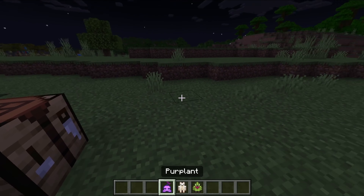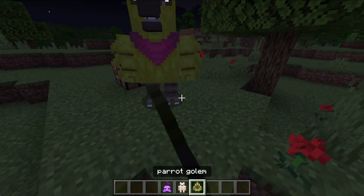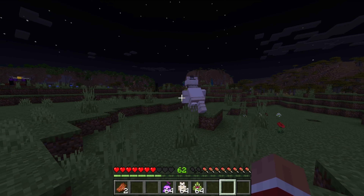From the golem spawner you can spawn a pear plant, a bear golem, and a parrot golem, and they will be friendly to you. They don't really look friendly, man.